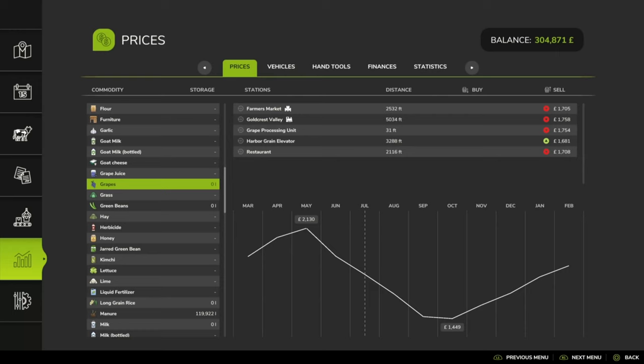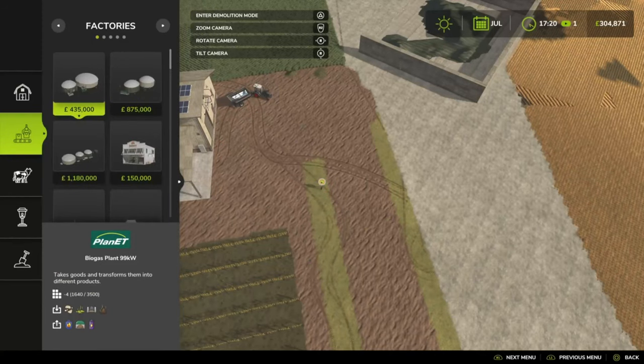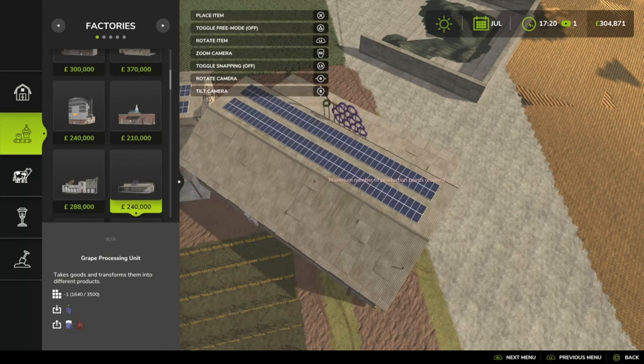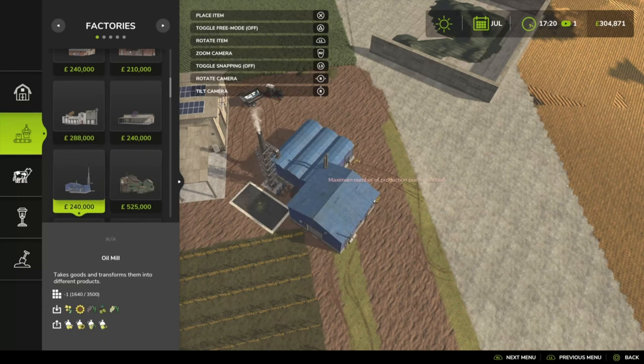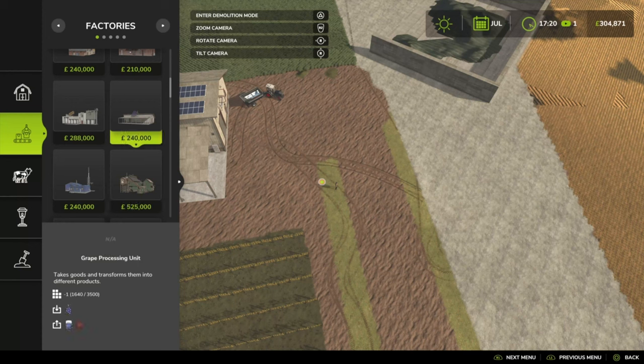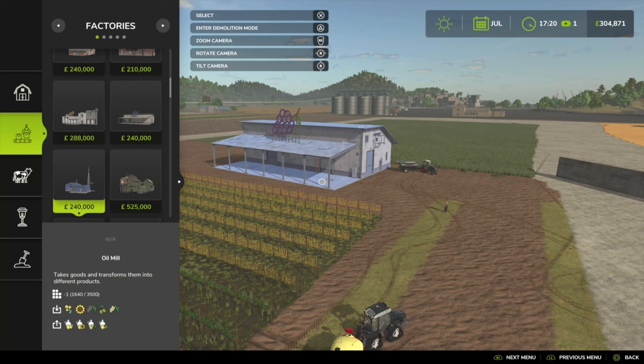If you're going through the effort of making grape juice rather than selling raw grapes, you have to consider the cost of a production plant. The grape processing plant is around a quarter of a million, and the oil mill is also around a quarter of a million. Slot count in FS25 doesn't matter too much on console, but the oil mill is worth doing for olives — separate videos will be done on all of that.